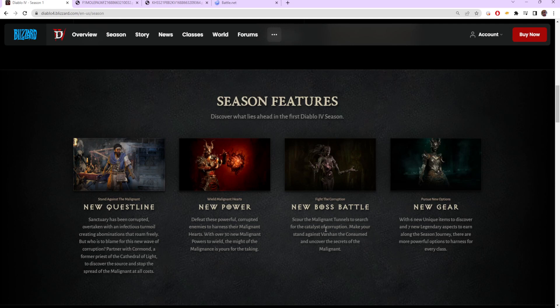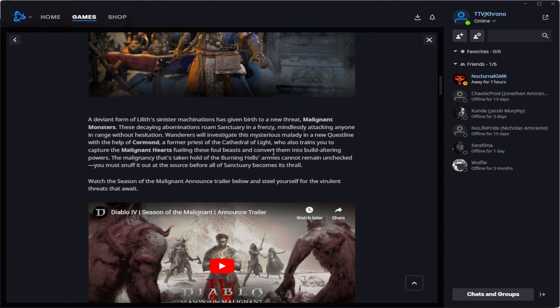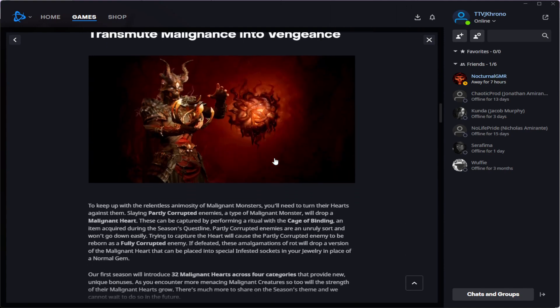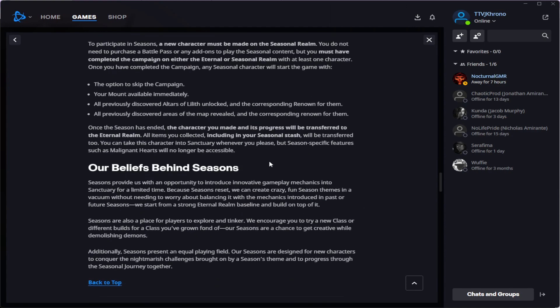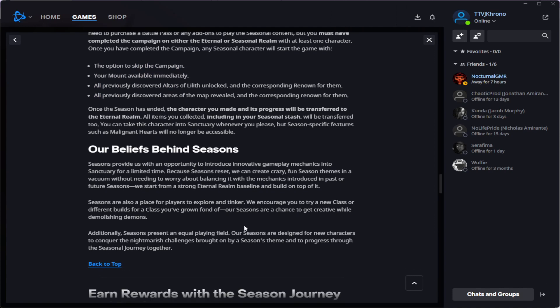In addition, there are six new unique items to discover and seven new legendary aspects to earn from the season journey. This is all going to be available as soon as July 18th — that's when it patches and you'll have access to the new legendary aspects and new uniques. The season itself does not start until the 20th. The main reason to log in on the 18th is because that's when it snapshots your character — your map, Lilith altars, renown, and campaign completion — so make sure you do that as soon as you can.